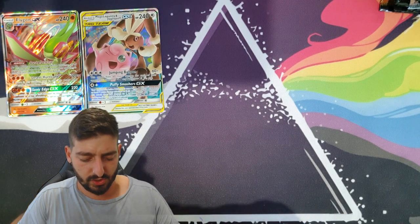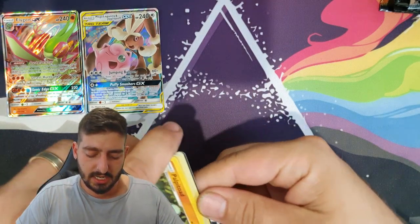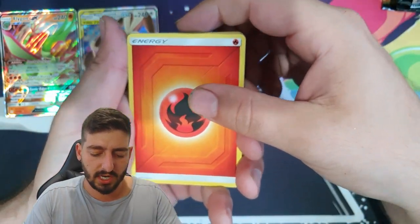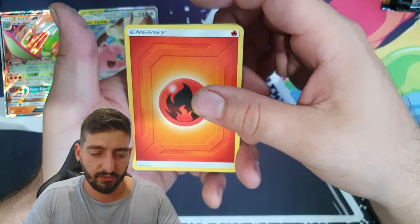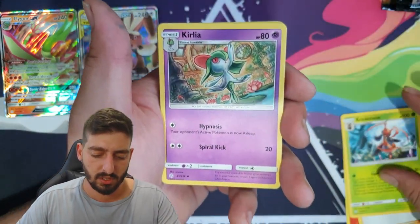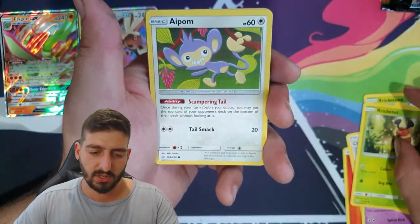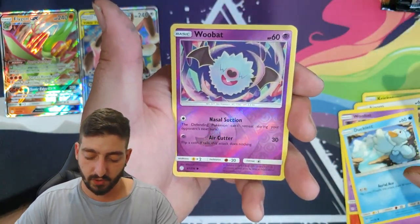Moving to the next pile — I've only got one trainer character card so far, which is the Stoutland card, and I have a double of that which is frustrating. The character cards don't seem too hard to pull so hopefully we'll get a few in this booster box. We've got a Fire Energy, Claydol, Cricketot...